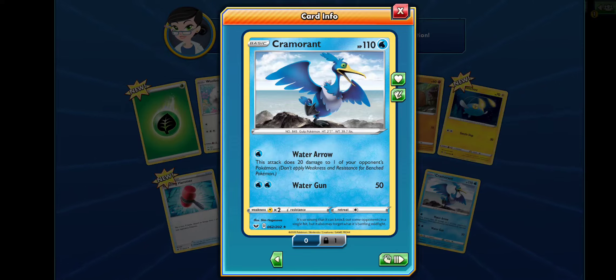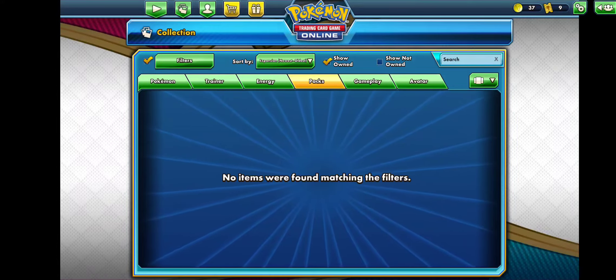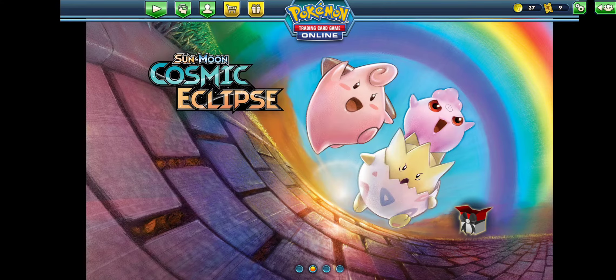Not terribly successful with seven packs, but some decent stuff to add to my already built decks. This Water Bird, Cramorant, might be pretty good. Water Arrow: this attack does 20 damage to one of your opponent's Pokemon — don't apply weaknesses or resistance for benched Pokemon, so that attack does 20 damage to any benched Pokemon or the active Pokemon. That's decent. Not terribly successful, but at least it gave me some stuff to add to my arsenal. I was just excited to be able to open Sword and Shield packs because they're brand new — came out yesterday.